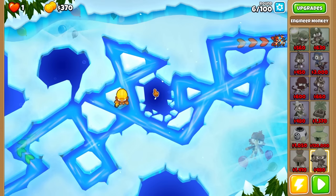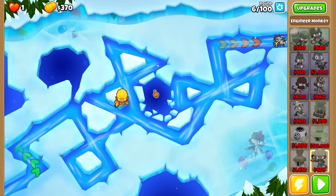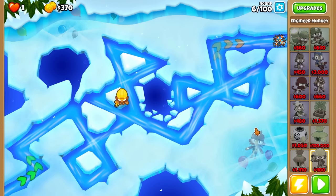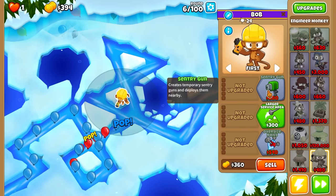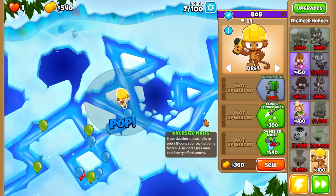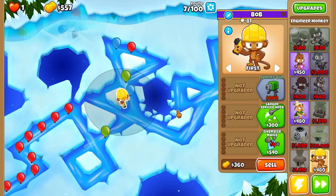Now last time I did use the Ninja, and early on, although he did suck, he picked up the pace later down the road, and I'm assuming this Engineer is going to be similar. We can easily start with him, so we can go ahead and start the game here, and we can almost get his top path. That is, if we don't lose here — this is already looking kind of rough. Should we get Oversized Nails or save up for Sentry Gun? I want to save up for Sentry Gun, but I don't think we can.